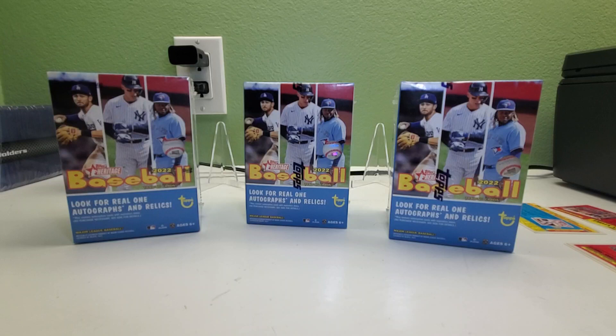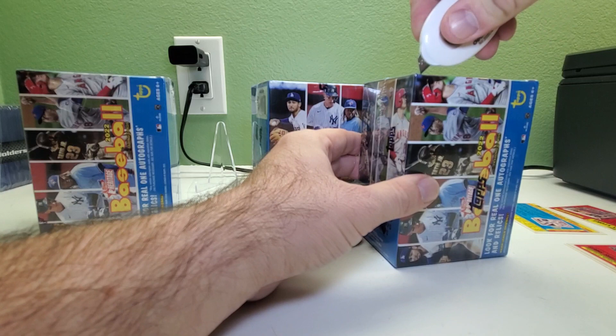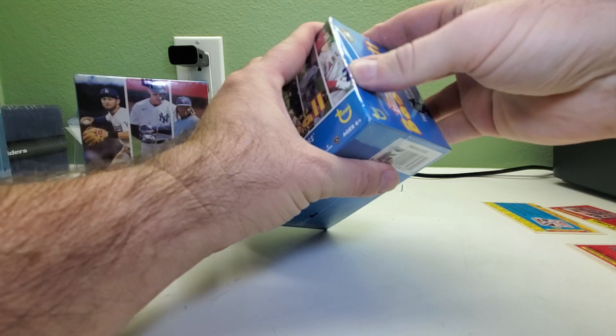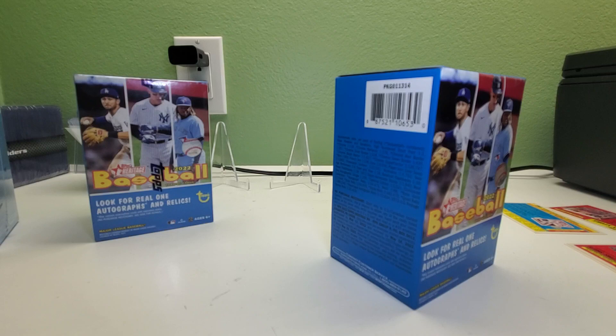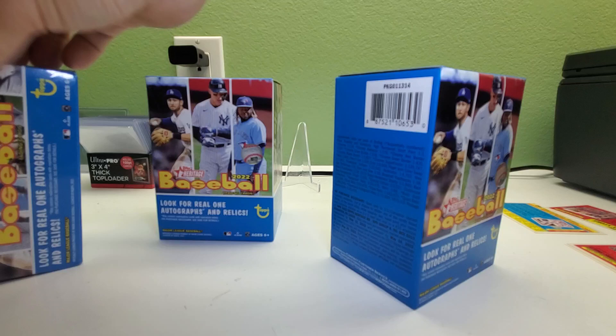Hey there, welcome back to Ryan Bones Cards. Here we go with three more Heritage blaster boxes. Sit back, relax, crack open that beer, pour yourself a cup of coffee, tea, soda, milk, water — whatever you like to drink. Last few blaster boxes haven't been great; haven't got any autos or relics like we did in the one box where I had that numbered gold relic. But we have been getting some short prints that are not doubles, which is always good. We get about three short prints in a blaster box and eight short prints in a hobby box.